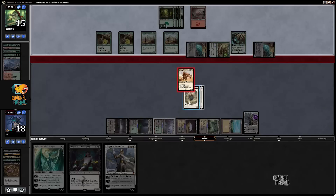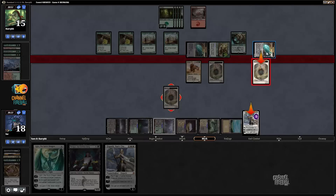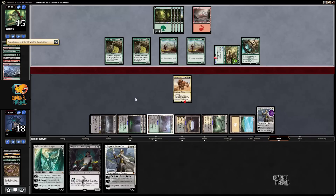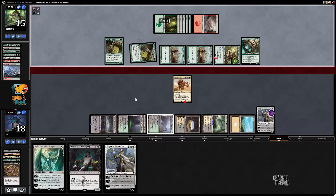Block this one. Double block. I'm not necessarily casting Ugin next turn, but there's a good chance my tokens end up dying. My opponent traded two Manifest tokens for my Elspeth tokens — I like that. This is another Genesis Hydra that's mildly annoying, but I've got Elspeth. And if I draw a land and have Ugin, that's a thing too. This is a Hydra for 8.